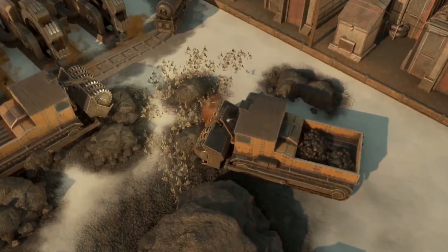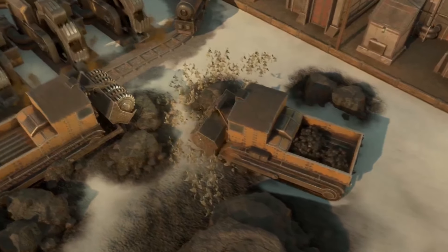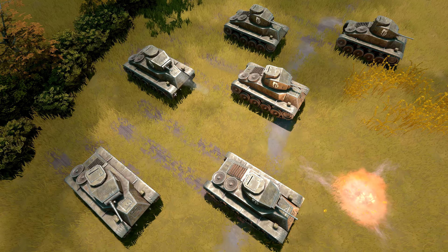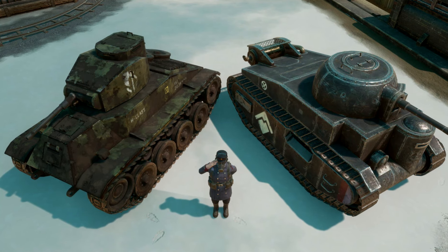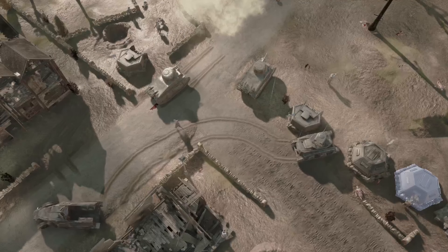On day ten is when harvesters get unlocked. As a logi main, I'm always counting the days down until the harvester comes out. I found through my research that this day is very consistent through every war. Normally on this day, we also see light tanks from both factions get unlocked — the small light tanks that shoot 40 millimeter rounds. So if you love tanking, day ten is the day to log on.